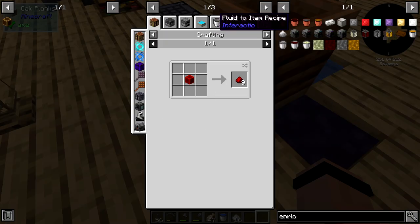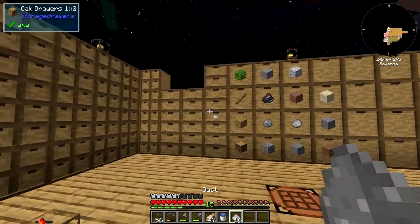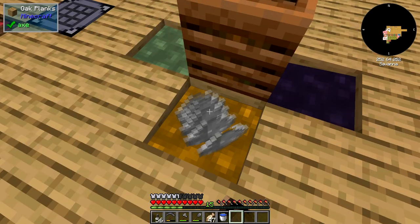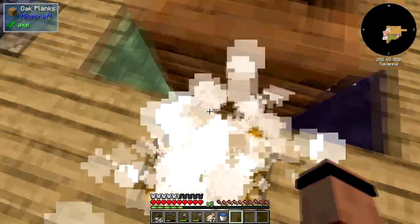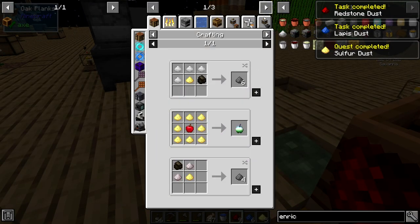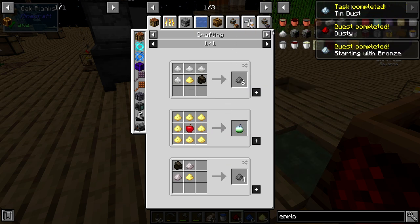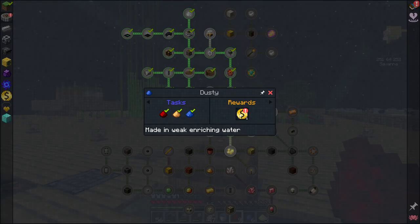Redstone dust — just dust goes in there and it's got a percent chance. Let's get a stack and throw it in here. Look at all of it! Is this glowstone? No, it's sulfur dust. I can make torches — or is this the wrong kind of sulfur? I make gunpowder — I think it's the wrong kind of sulfur. But that completed the quest!